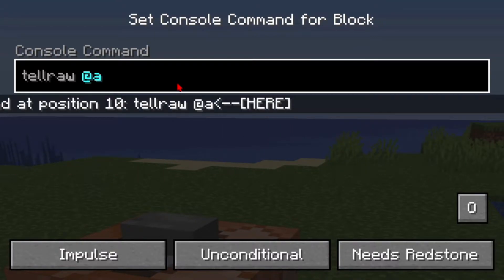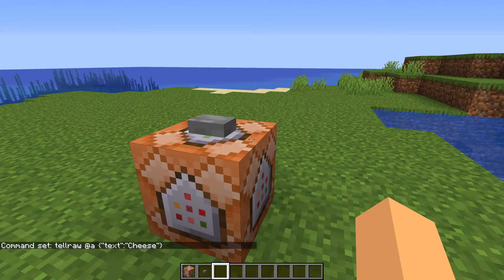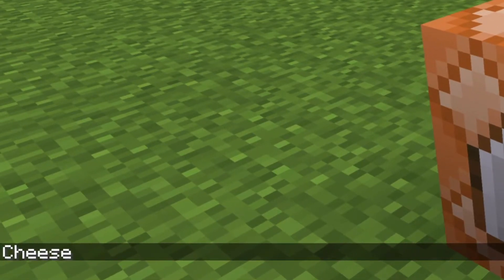Then after @a, you're going to put in two curly brackets. Within the curly brackets, you're going to put in two quotes. In between the quotes, type in "text". After the quotes, put in a colon, then two more quotes. Then in between those quotes, type in your message. Once you're done, hit Done on the command block and click the button. As you can see, "cheese" gets outputted in the chat.